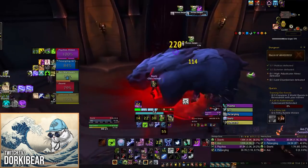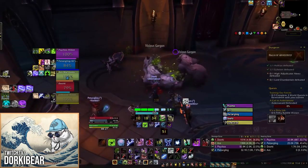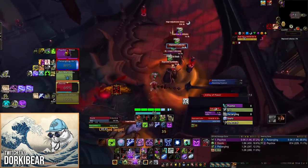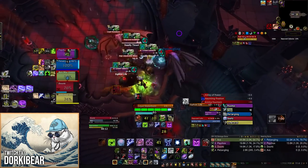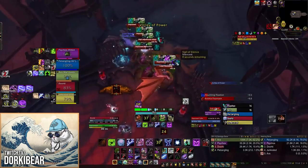Many times, even in high-level key groups, I'll see everyone go into a pull and call their individual marks, which leads to a complete mess and sometimes even results in the key failing right away. For whoever is calling the kicks, you should always try to have a set kick order and keep it consistent. You generally want the tank going in first, meaning they will be the first one kicking, followed by melee kicks or whichever kicks are shortest.